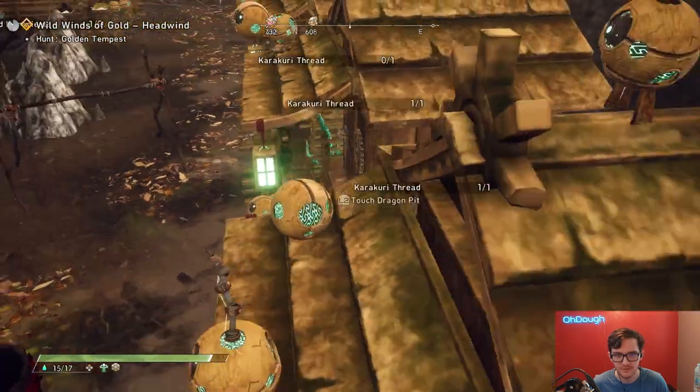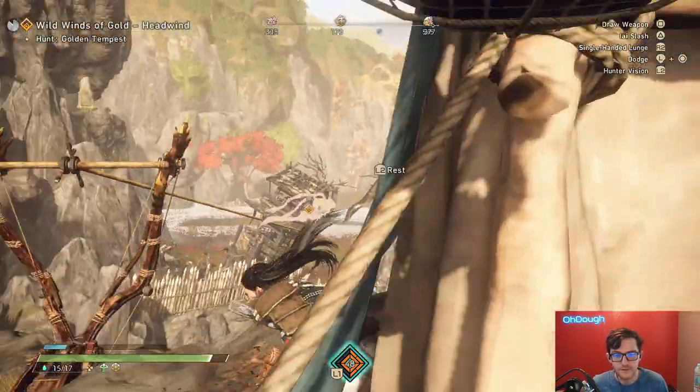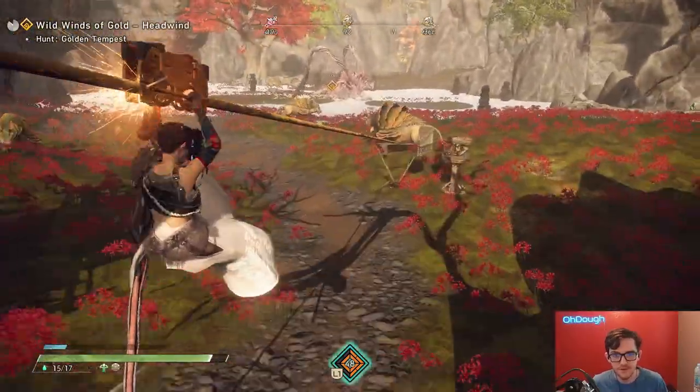That dragon pit — get out of here, bro. You can make your own TP, like waypoints. You can zipline places. Oh my God. Customization. It's clean. Very clean.